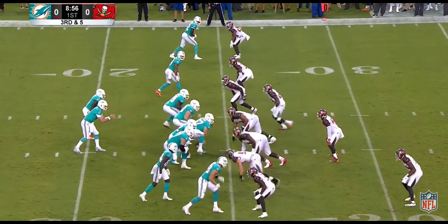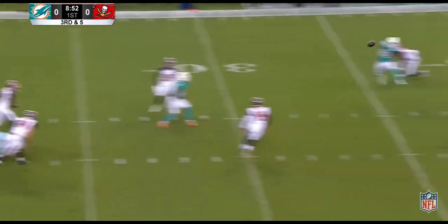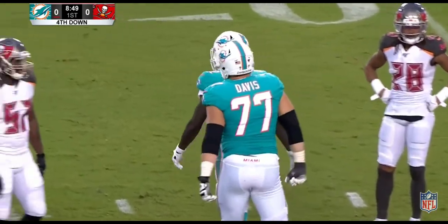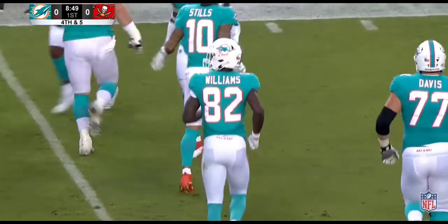That's Isaiah Ford in motion, who just caught the pass from the pocket. But Rosen has a moment, throws — and dropped at the 35-yard line. Would have been enough for a first down. Preston Williams, who made some spectacular catches in the Dolphins preseason opener, with the drop.